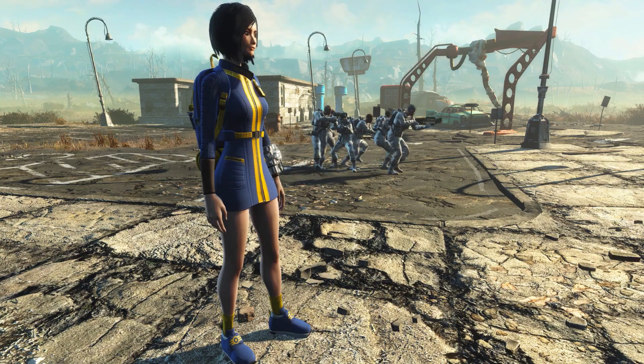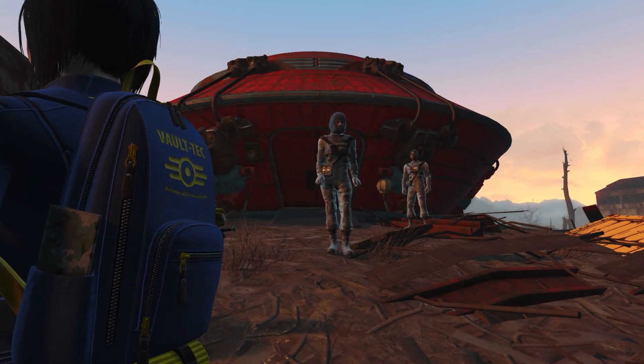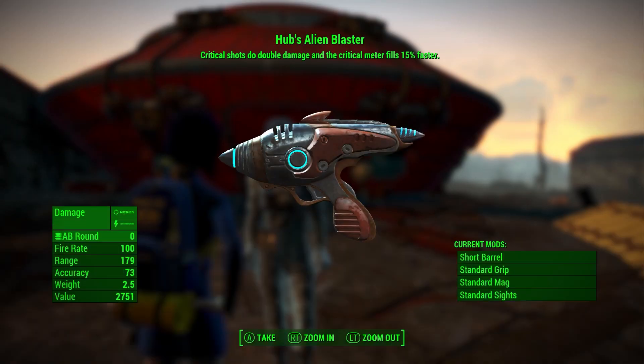Head back to the Hubologist's camp with the spacesuits. This starts the junkyard fight — clear out the enemies and claim your reward.